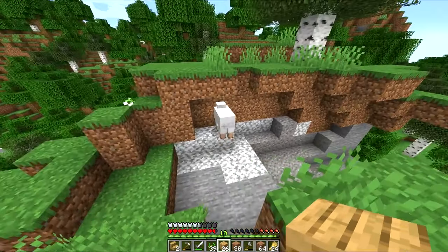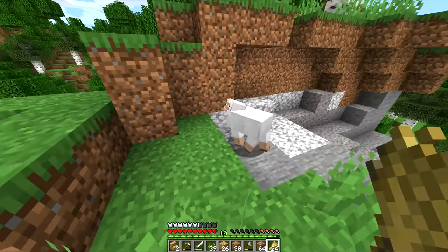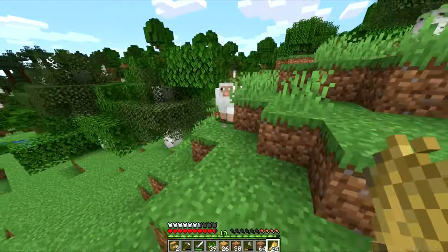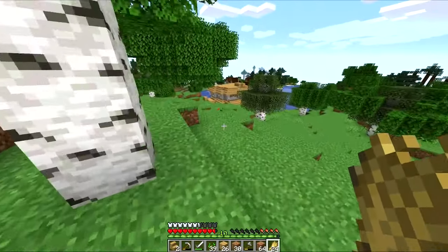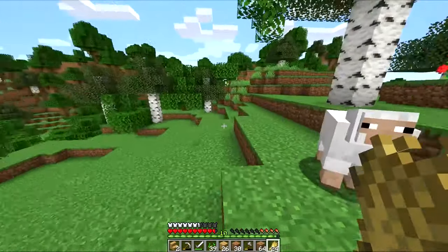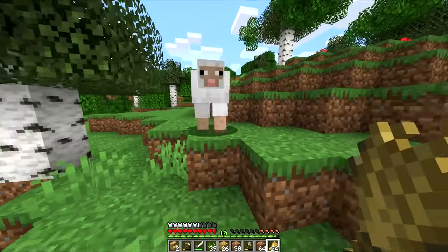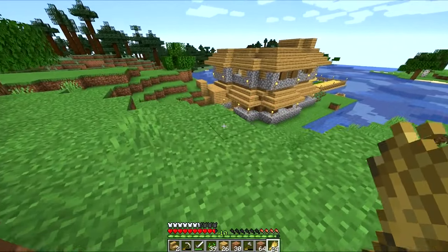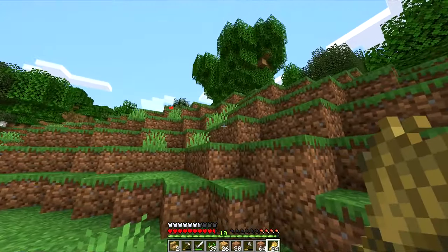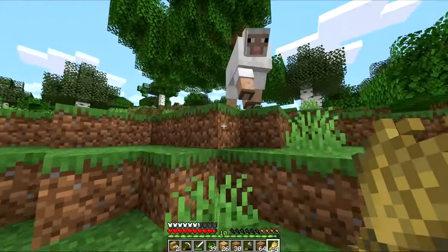Gosh guys, when did it get this hard to find animals in Minecraft? Okay, I spoke too soon — there's a sheep! Come here, I know you want this wheat. We're gonna lure you back to the house and we're gonna put you inside the fence so you can't get out. You want to go away but you want this food, I know you do. We're gonna jump down here and get this sheep in.